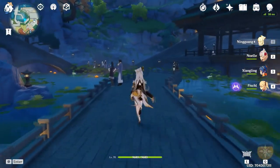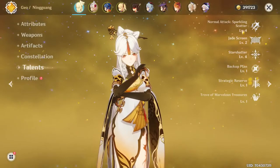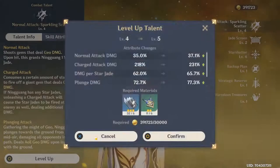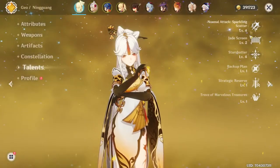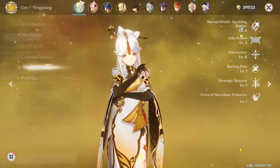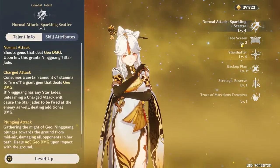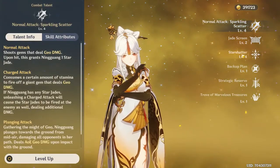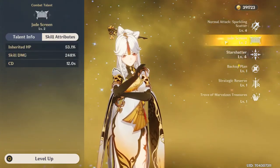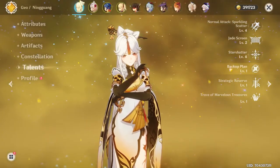In terms of talents, if you're using Ningguang as your main DPS, all three talents — Normal Attack, Star Shatter, and Jade Screen — are brilliant. You'll get the most use out of your Normal Attack, so level that up first. Star Shatter has one of the lowest energy costs in the game, which is a big advantage. Jade Screen provides a lot of skill damage, so the priority after Normal Attack comes down to personal preference.